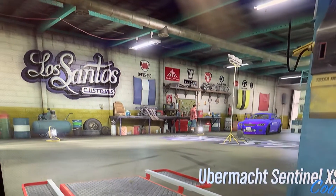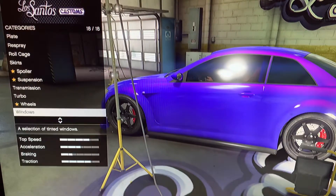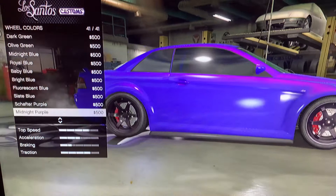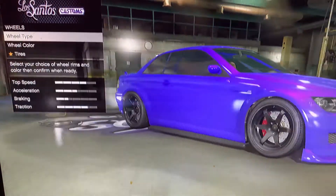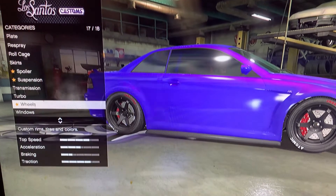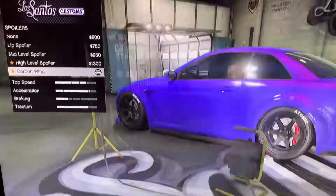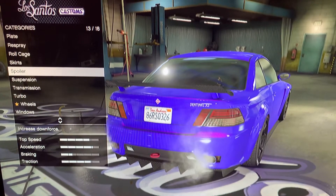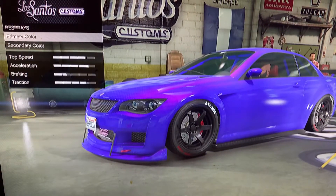You can put any color of wheels — I'm just going to leave it as black. Put anything you want on the donor car because it will transfer to the cop car. You want to check that you have everything set up.